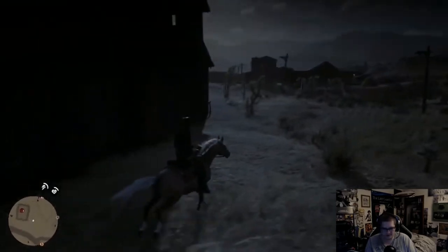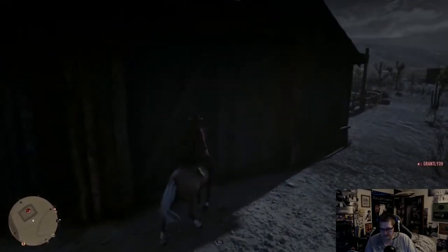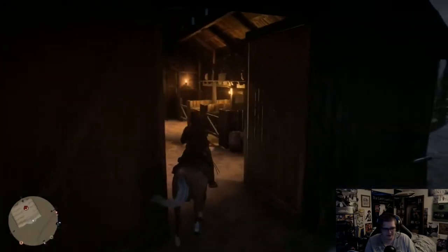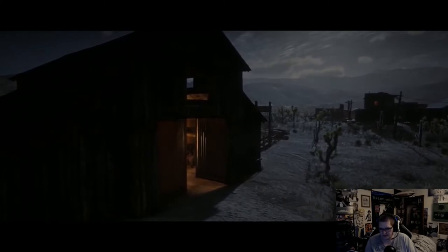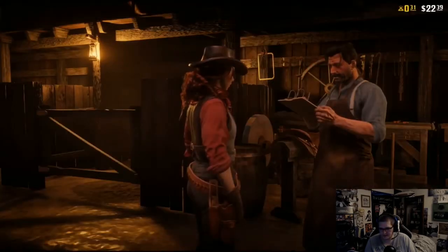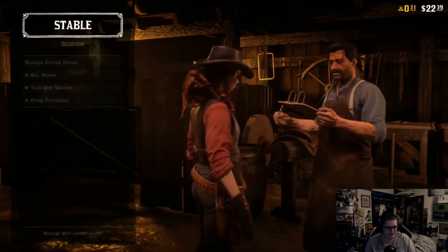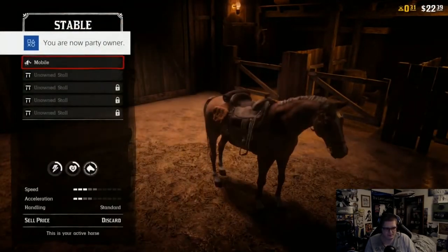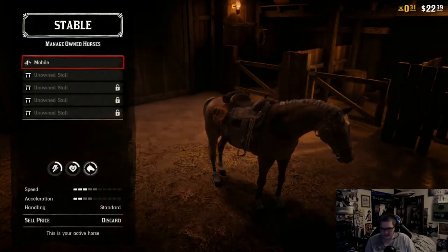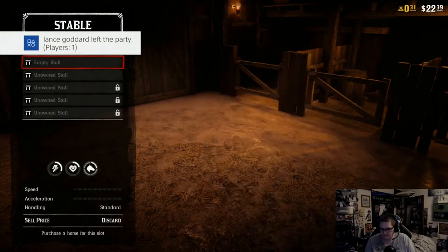Once you complete that mission you can go to any stable. When you go to the stable, you have to sell your current horse — the one the stable hand gave you from that mission. So that's what I'm doing now; I'm selling my first horse, I called him Mobile.